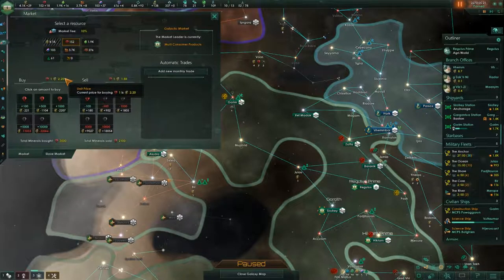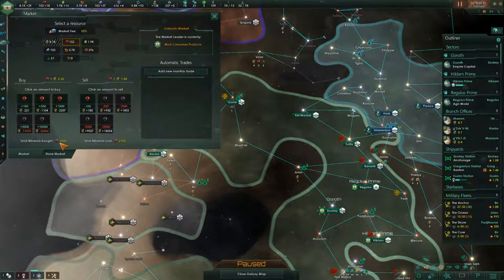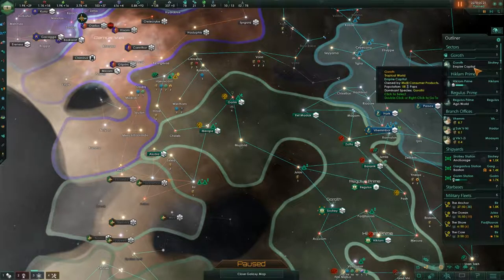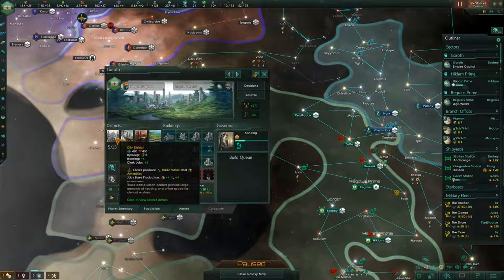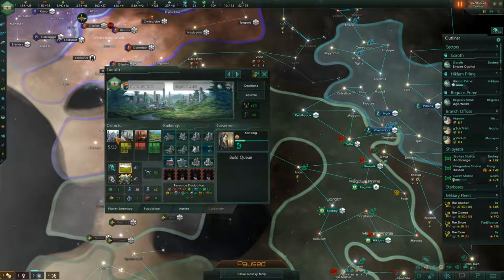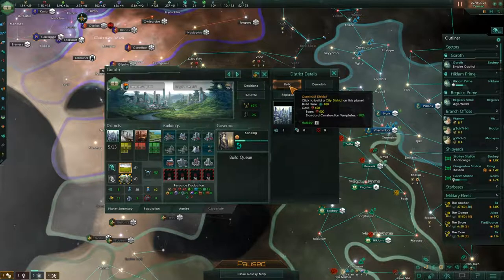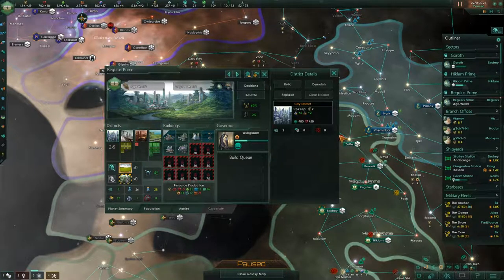What I may want to do is just grab a bunch of minerals because we know we need it. Let's grab a thousand minerals — we have the money and we are producing money, so that's fine. Then we go into Goroth and we get a city district. I'm way going over my admin cap, but I really feel like we have to do these things because otherwise we're going to run out of housing and a lot of other things. And then on Regulus we're going to do the exact same thing because we're running out of housing. If we don't do this we're going to be in trouble. That should hold us over for a while.